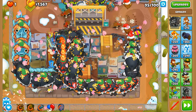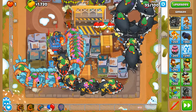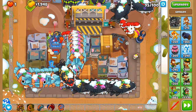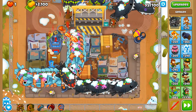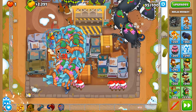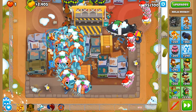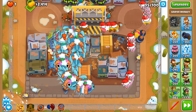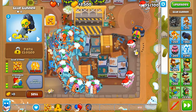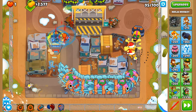Still a bit worried about all these DDTs. Let's use Absolute Zero up here, which also means these ninjas won't be able to pop any frozen balloons — one benefit of applying Absolute Zero up here. If we use Glue Strike right now then these ninjas will be able to damage and possibly pop the DDTs, which we don't want.